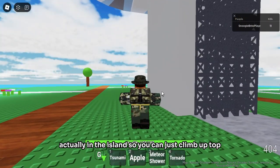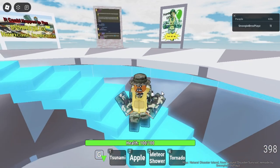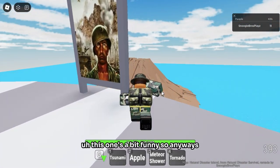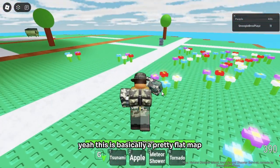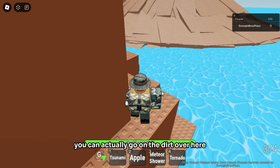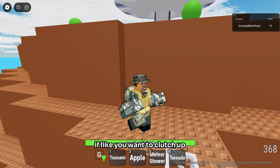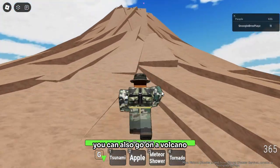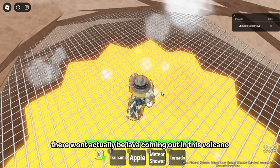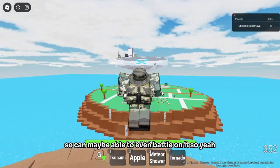I also could not forget Natural Disaster Survival. This is not an exact replica — the tower is actually on the island so you can climb up top, which is good for navigating around. We've added some new billboards over here. It's a pretty flat map overall, but you can actually go on the dirt over here, just like in the actual Natural Disaster game. You can also go on the volcano, which is something very dangerous in survival — but luckily there won't be lava coming out, so you can even battle on it.